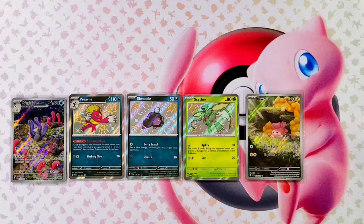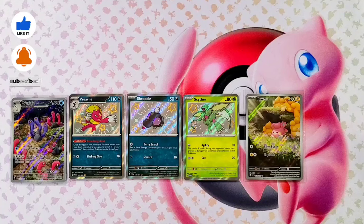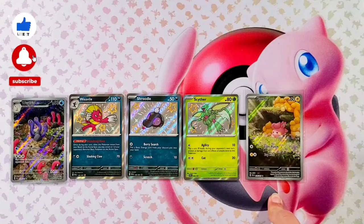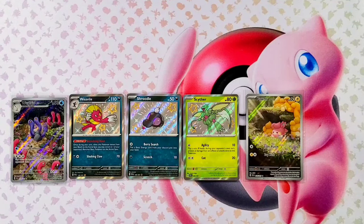Well there you have it guys — that was the Quaquavall EX Premium Collection. So glad we could do that with you. We should have another Paldean Fates Premium Collection coming up, so definitely look forward to that. If you haven't subscribed, click that subscribe button, turn on your notifications, give us a like — we greatly appreciate it. Do have that answer knocked out from this episode, you will need that for our next giveaway coming in episode 110. This Palmy will be part of that next giveaway. Thank you all so much for watching, looking forward to the next one. Have a good one, bye.